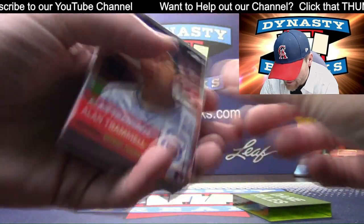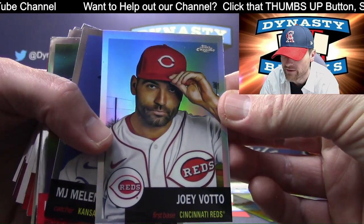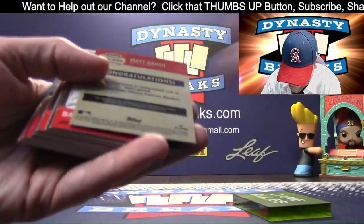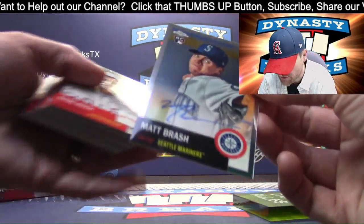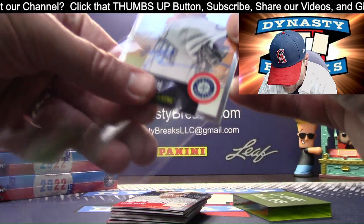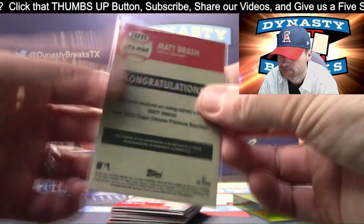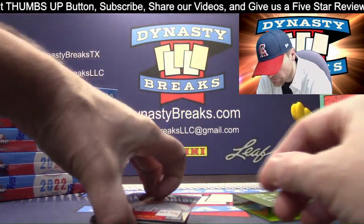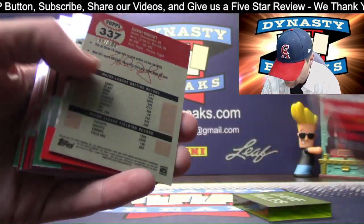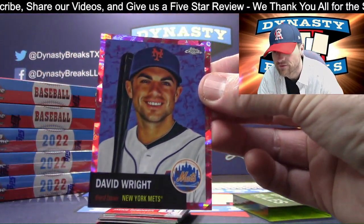Yeah, Phil's going to like that card. That's going to be a staple in your collection. Another Joey Votto. And we've got Matt Brash for the Mariners — Seattle — with the auto on card, and it is a rookie. Matt Brash. Babe Ruth on the Red Sox. Love this card. How'd you like to pull the super of that? Numbered to 100 — David Wright for the Mets.